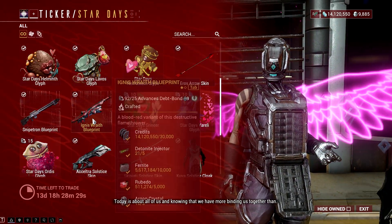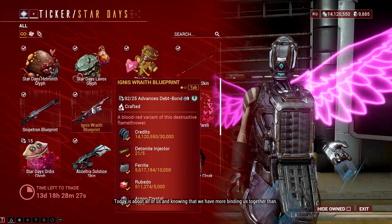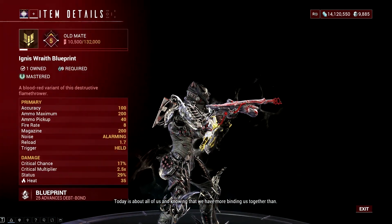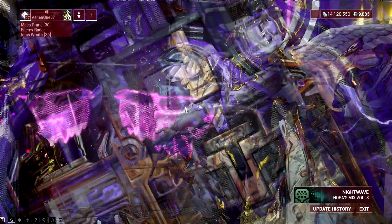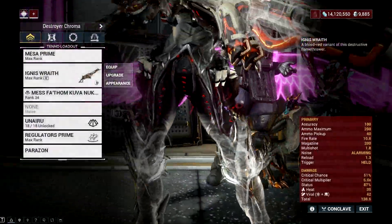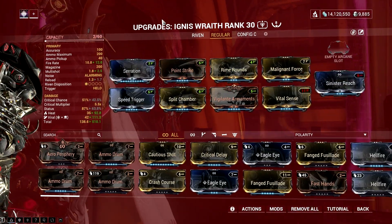One of the most popular newbie-friendly meta weapons is also available for purchase right now, and that is the Agnese Wraith. This weapon is a solid room cleaner for low to mid-levels, and it will help you progress in the game easily, given that you are mastery rank 9 already.